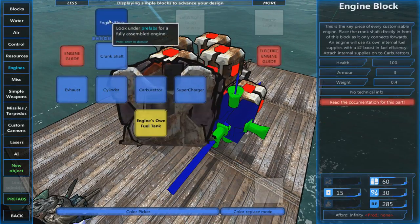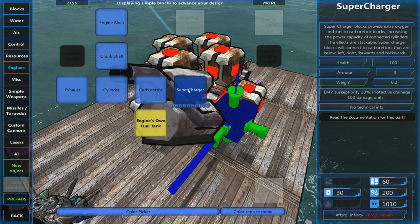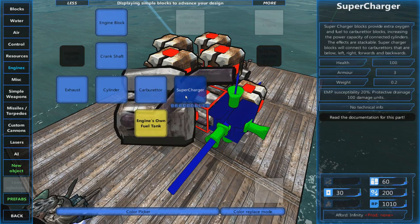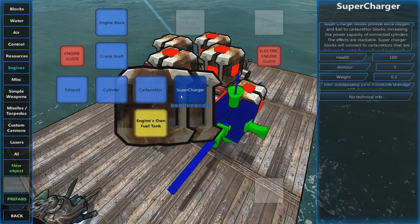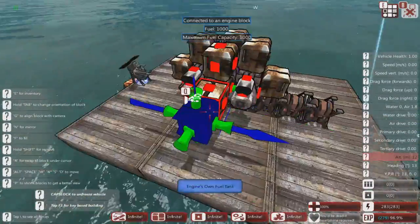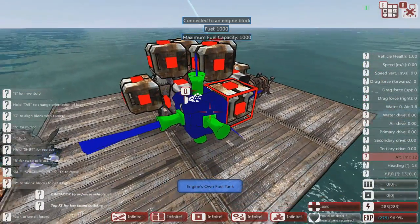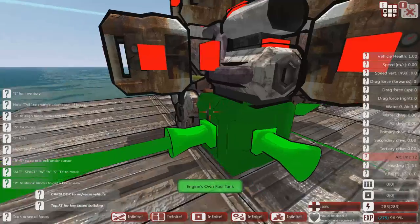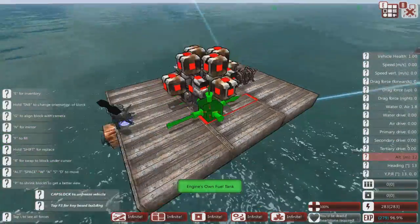There is also a cost value to consider — all these items cost resources. A supercharger is very expensive in scrap, while a fuel tank is really cheap. So it is better to have lots of fuel tanks compared to superchargers on a resource-point basis. Various figures are given in the community — two to one, five to eight — but generally you'll need roughly twice as many fuel tanks as superchargers. In our example here we have eight fuel tanks and four superchargers, which is about two to one.